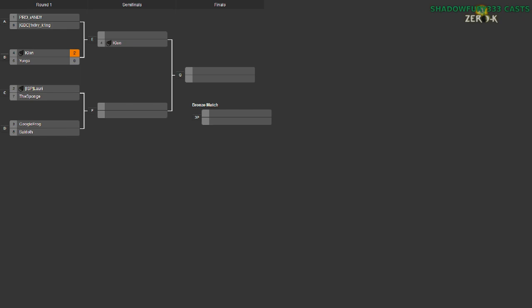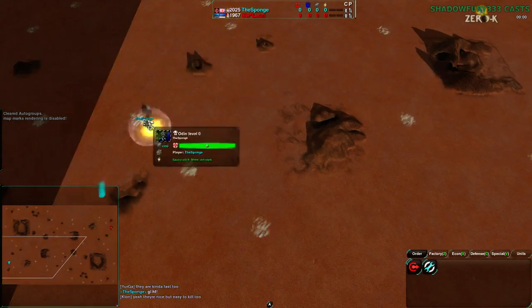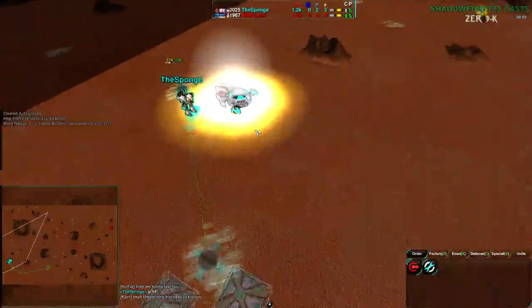There's not much more to say about that, so we'll just wait until the players are set up. Okay, the Sponge has positioned himself — the game is about to start. The Sponge starting out in the southwest side of the map going for light vehicle factory, while Lowry is starting in the northeast side going for hover.